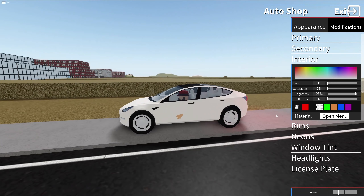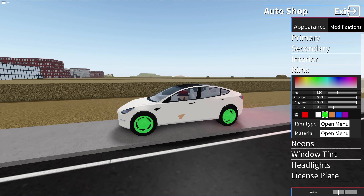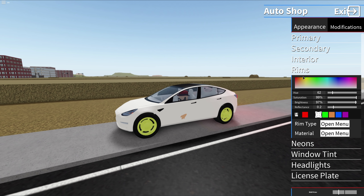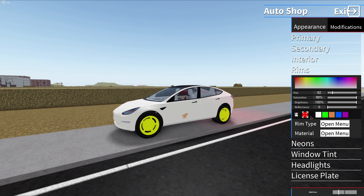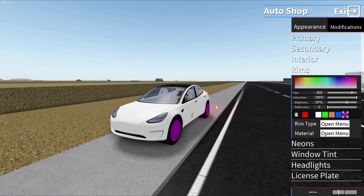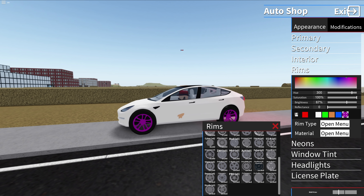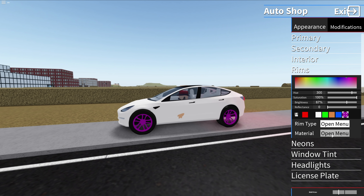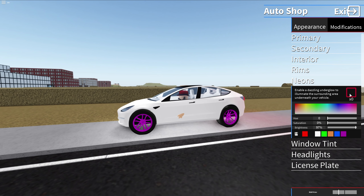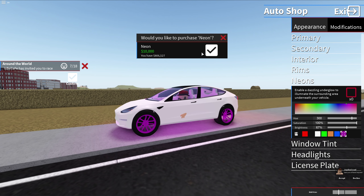Interior: white. Alright. Rims — we have to do something with rims for sure. We need this car to stand out. Maybe some yellow... red... yellow. Saturation. Okay, there it is — the yellow. Maybe yellow looks a little bit too stupid. Green, blue, magenta, or whatever. You know what, let's keep this. We just need nice rims because these suck. This is better. Neons — we have to do like this. Since our wheels are like that, it looks nice now.